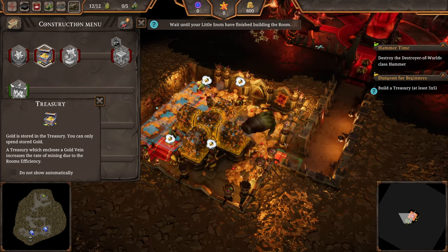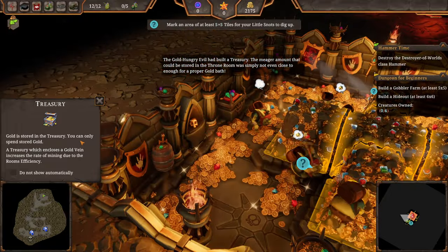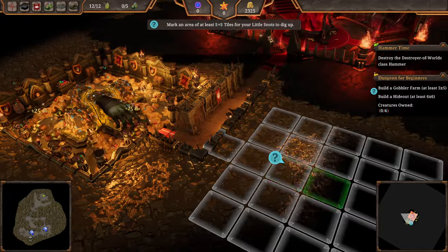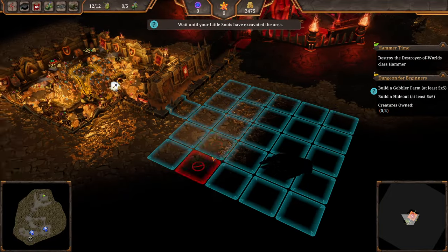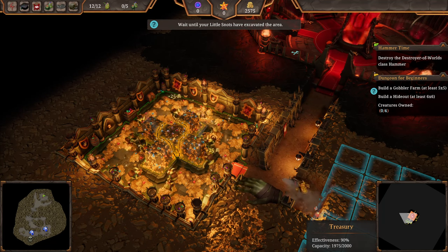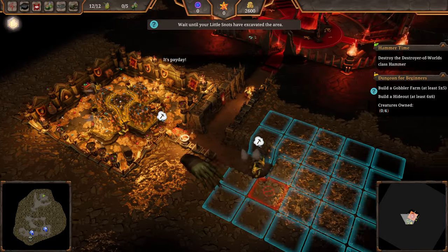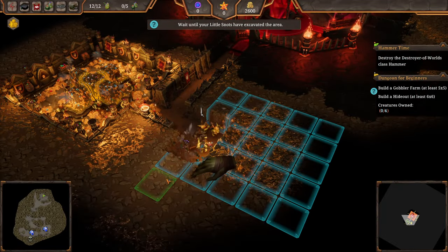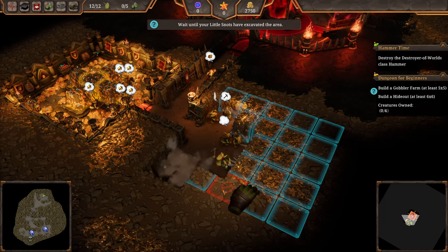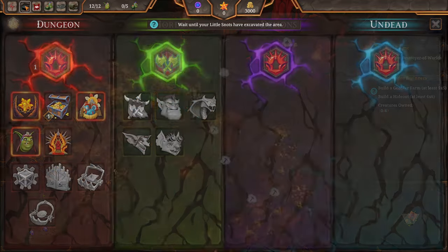Let's go to building - select our treasury and just hold left click and pull it across where you want it. In Dungeon Keeper you had to manually reinforce walls - in Dungeons 4 this just happens automatically. As I'm making all the comparisons: Dungeons clearly takes a lot from Dungeon Keeper, right down to 'It's payday!' - because payday was a thing in Dungeon Keeper where your little creatures had to be paid. We need to go back into research to unlock the goblet farm and the vault of evilness.